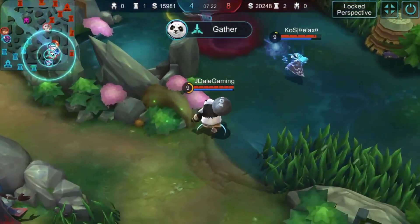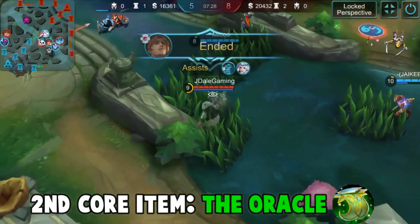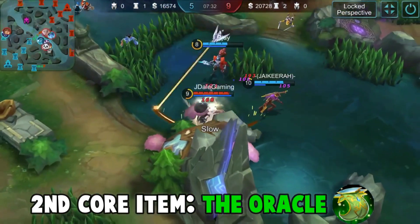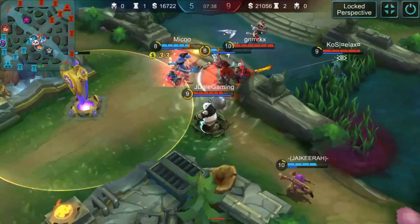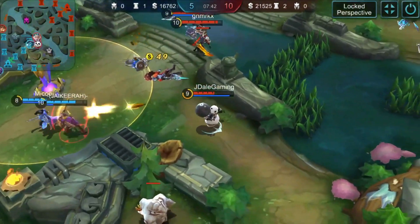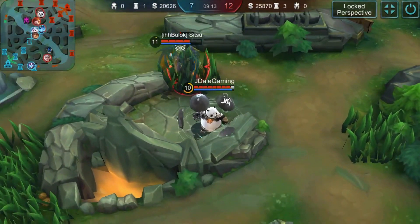My second item is called the Oracle. It gives good HP, magic resistance, HP regen, and cooldown reduction — a great item for regen. Oracle is an important item for Akai as well as other tanks, as it improves regen and provides HP that will also improve Akai's passive.